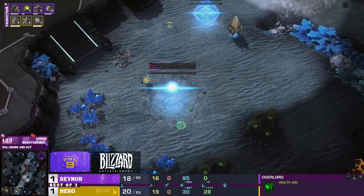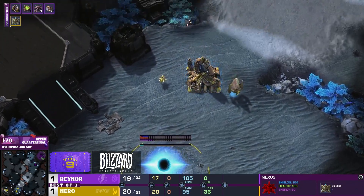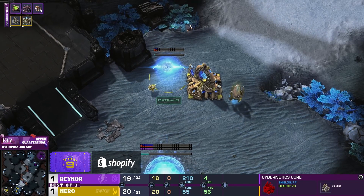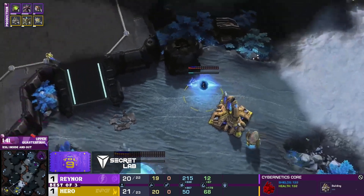We got some cute pip with the overlords — I love that so much, it makes me smile. Something to make the beginning of the game cuter. My favorite is when it's two Zerg players and the overlords meet in the middle — either they meet or they do the little fist bump.